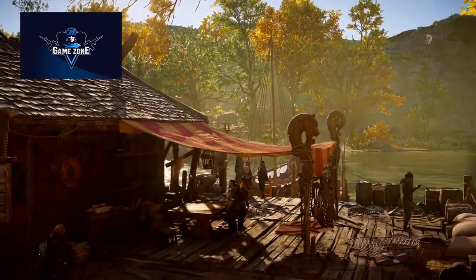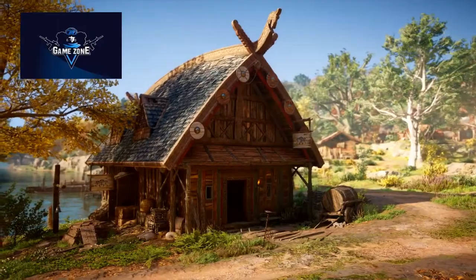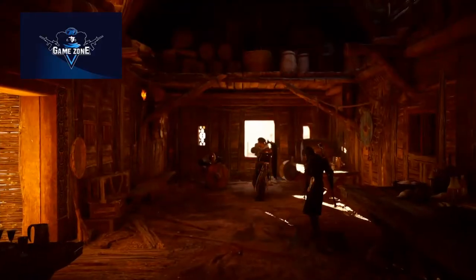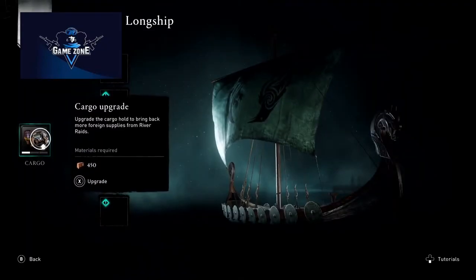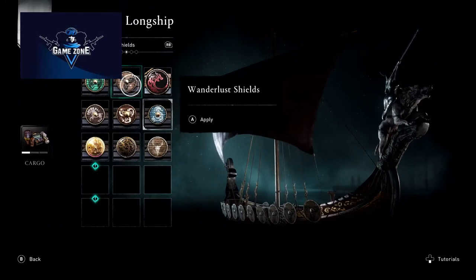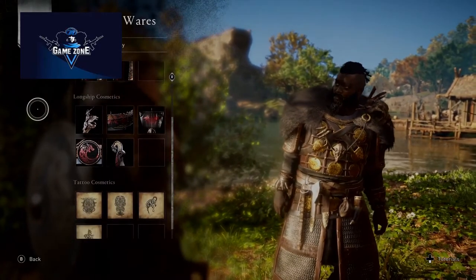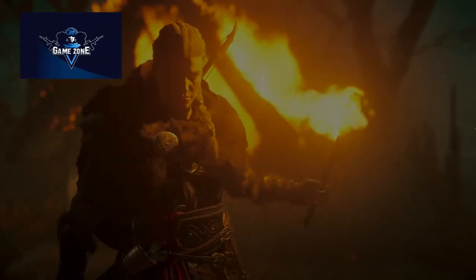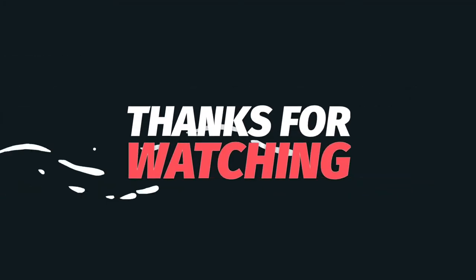Successful river raids will yield rare supplies used to build the Jomsvikings Hall, a new building that can be upgraded to recruit even stronger Jomsvikings to fight alongside you in the raids to come. You can also use these supplies to upgrade your longship's cargo capacity and unlock new customization options for both longships' advanced shop. We hope you will enjoy the River Raids update when it comes to all players for free on February 16th.